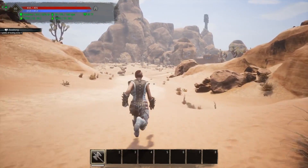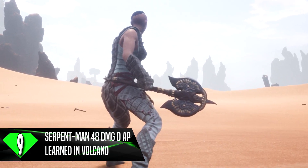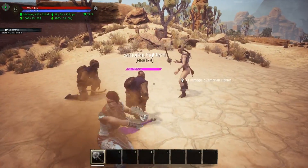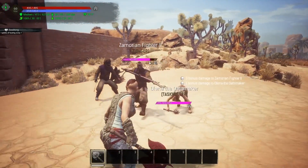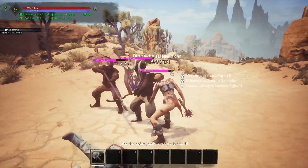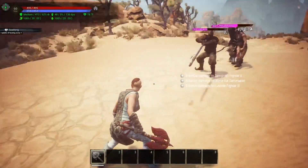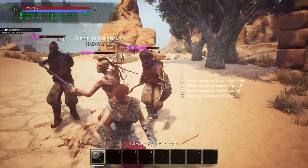Sliding in at number 9 is the Serpent Man War Axe with 48 damage and 0 armor pen. This particular item is learned in the volcano — you have to climb to the top of the Well of Skelos and interact with a tablet there to learn all the serpent man weapons. You actually learn quite a few serpent man weapons when you're up there, so whether you're a completionist or just want to run around with some serpent man weapons, it's definitely recommended to get down there and learn these recipes.